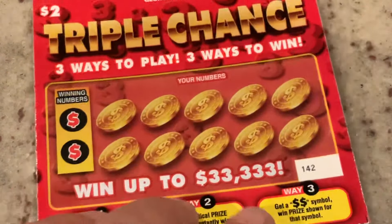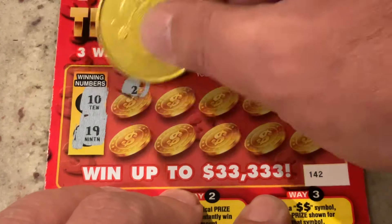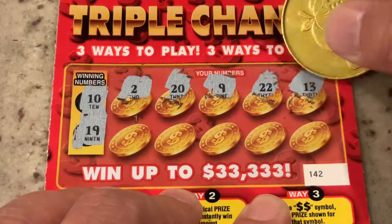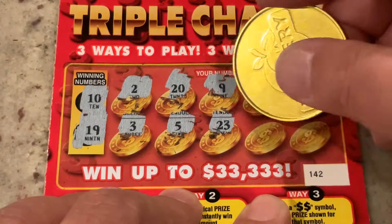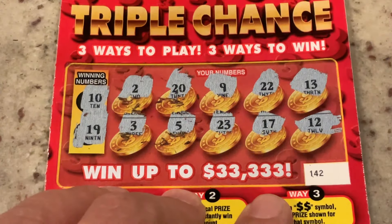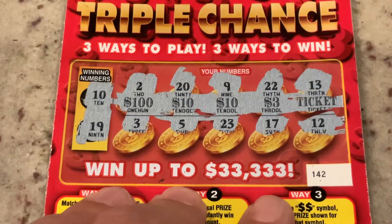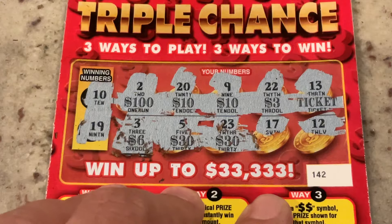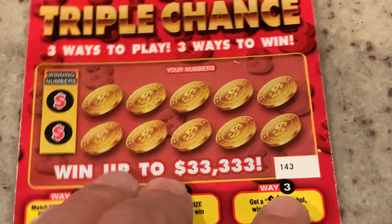Ticket 142 — still hoping to find our winner here. We're looking for 10 or 19. First number is 2, 20, 5, 9, 22, 13. Got number 3, 5, 23, 17, and in the corner we've got 12. We have two 10s, two 30s, and a 40. We did not do it on ticket 142. Let's see if 143 has something for us.